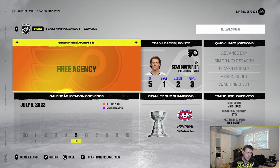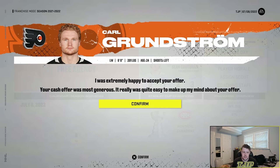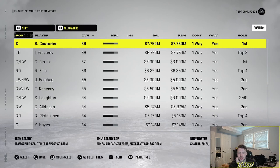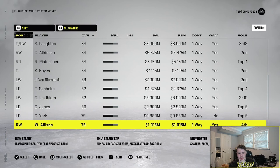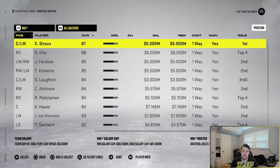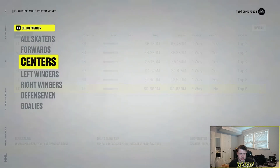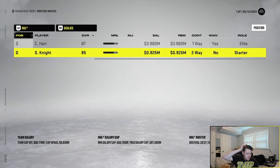I'm just going to simulate the rest of free agency. If I pick up anyone minor, I'll show you guys. One more signing I made — Carl Grundstrom. He might play on our main roster, he might be in the minor leagues, but I picked him up regardless just in case. Not a huge signing but it pretty much uses up the rest of my cap space. We ended up keeping Wade Allison — he accepted a qualifying offer, so that's nice. Looking at the team, I'm not sure if we got much better. In fact, I feel like we got worse. But Hart and Knight improved, so that's good.